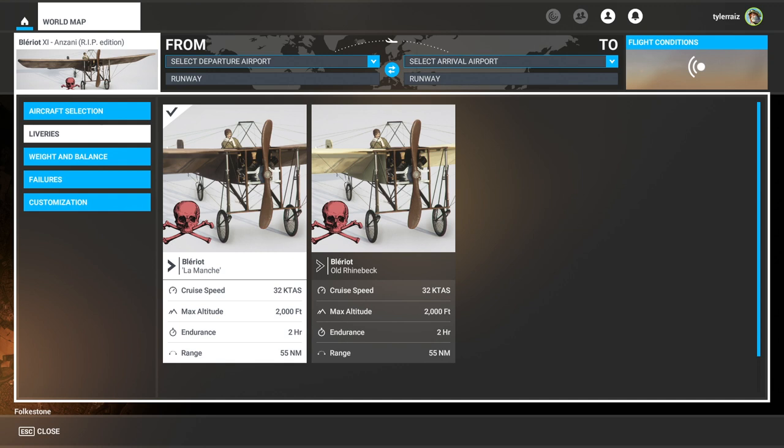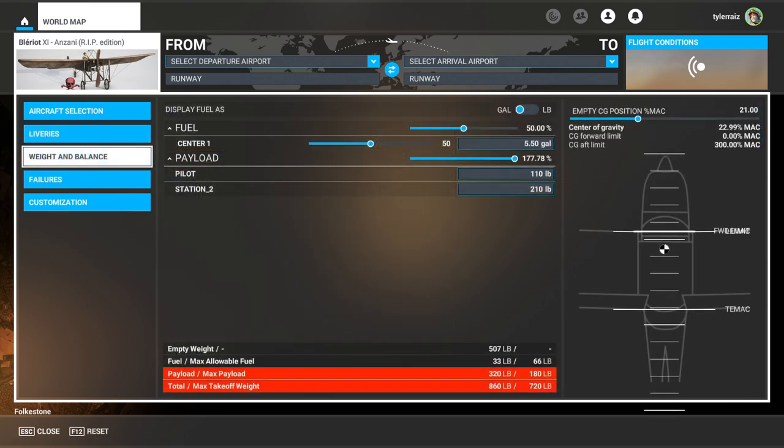Hello everyone and welcome back to Flight Sim 2020, where at long last I got the opportunity to fly the Bleriot XI across the English Channel as it was historically the first to do. It is the RIP edition produced by Wings 42. There are three versions of the Bleriot XI in that package, and this is the most difficult one — La Manche — which I believe is the one that flew across the English Channel for the first time.